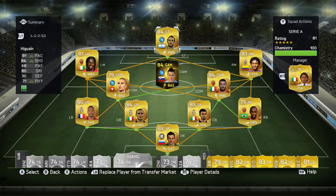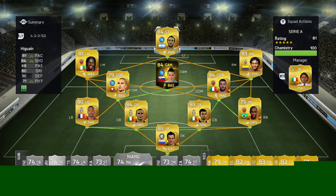This is the team we used Hamsik in — the standard Serie A gold team in a 4-2-3-1 formation, with Hamsik just behind Higuain up top.